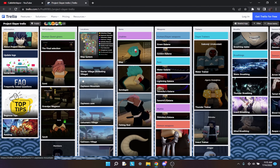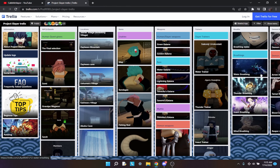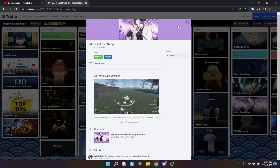Right now you're going to want to review all of the locations, as you can see here, and find out where everything is. You're also going to want to look over the trainers and the types of breaths that you have — water breathing, thunder breathing, insect breathing, and wind breathing. Insect breathing is the best out of all of them so far.